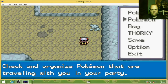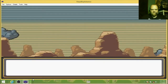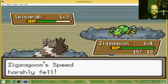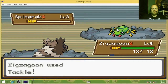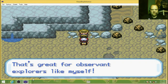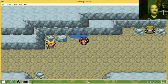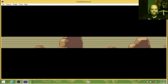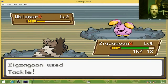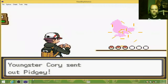Let's switch Zigzagoon up front and we're just going to keep going through here. There's another hiker — let's let Zigzagoon get this experience, just string-shotting it up. Careless trainers often drop items when they walk through the dark caves. I found the Pokeball — joke's on you. I'm going to beat it just for the experience. This area is pretty much really good for training.